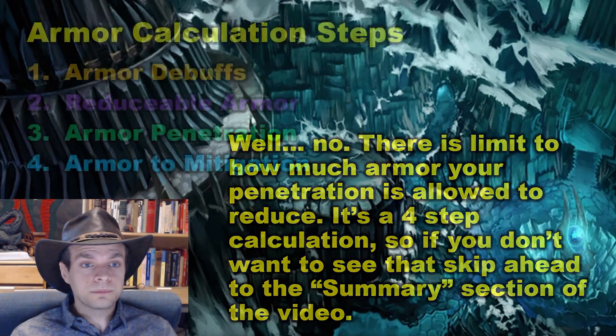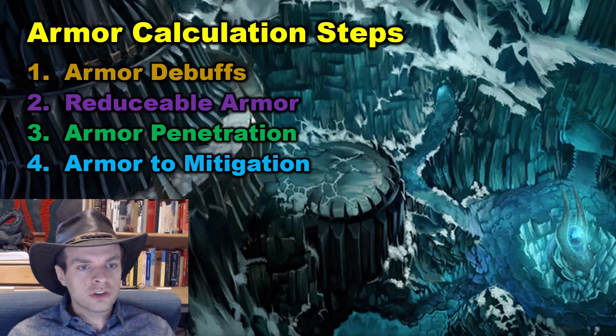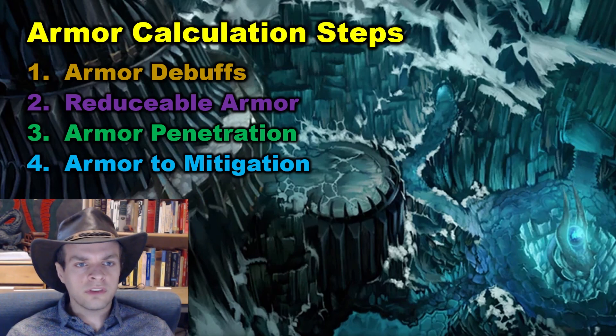We're going to get into some math here. First, we factor in the armor debuffs. Then, we have to calculate the reducible armor. Then, we calculate how much our armor penetration is reducing. And then, we have a final armor value, and we convert that to a percentage mitigation.